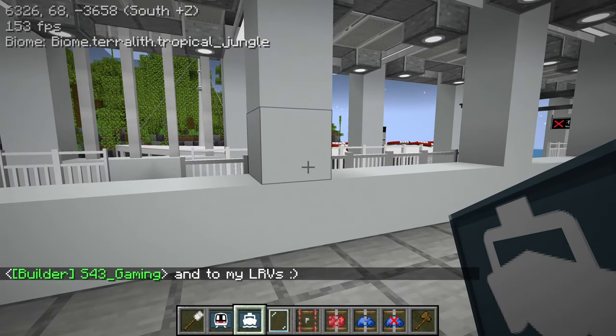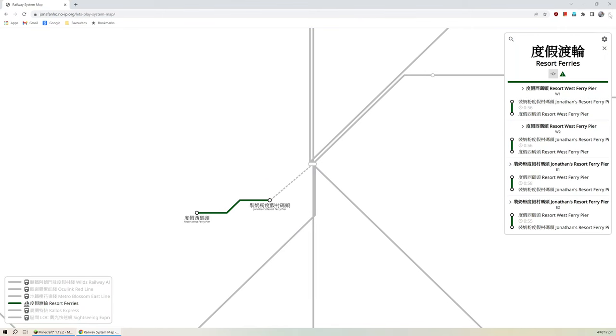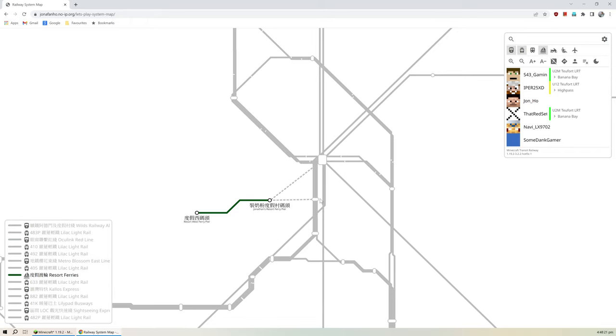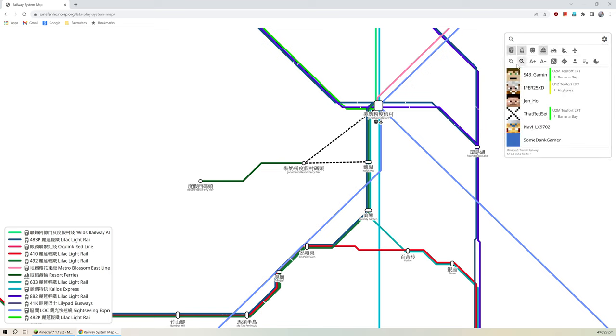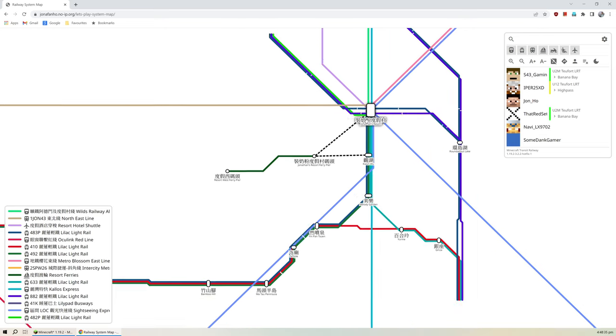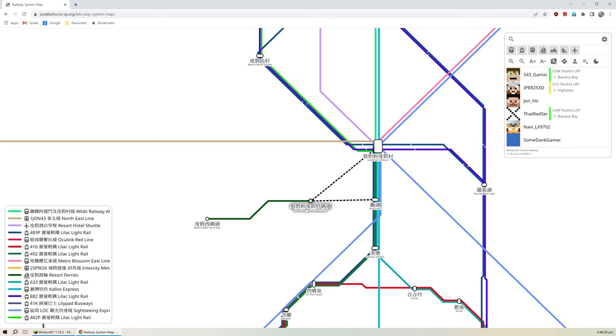I've just decided to do one boat until I fix the code. Just wanted to take a quick look at the system map to see our progress. As you can see, the ferry pier station is connected to Kunwu and the resort. Jonathan's resort is its own station with the high speed and the plane, but the ferry pier is separate.